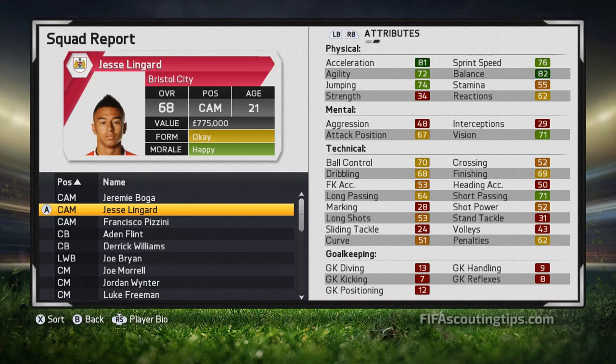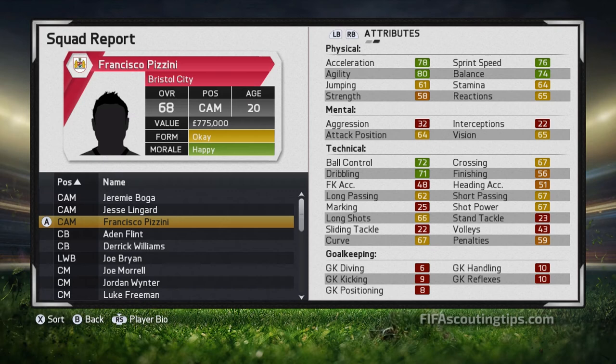Finally we've got Francisco Pizzini. He also starts at 68 overall, has 76 potential, and he's 20 years old. He plays for Independiente in Argentina and the scout's valuation is again £775,000, but he costs less than you'd expect. If you send an inquiry, you'll get a price back of £975,000 — just creeping in under £1,000,000 — which is much less than you'd expect to pay for a player like this. So you can get him for around £750,000 to £800,000. His wages are £7,000 with a three-year contract, right footed, 2-star weak foot, 3-star skill moves, and he has a long shot taker trait.